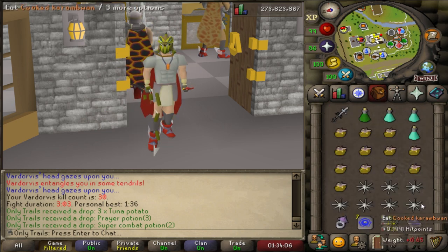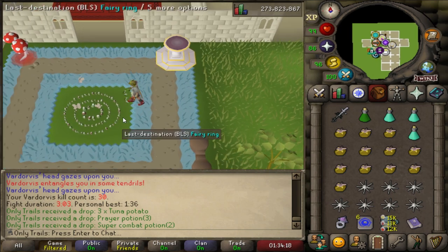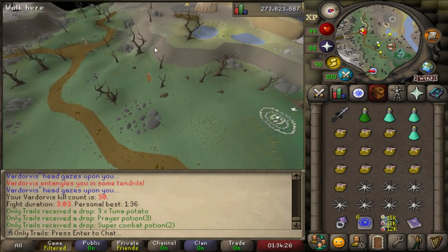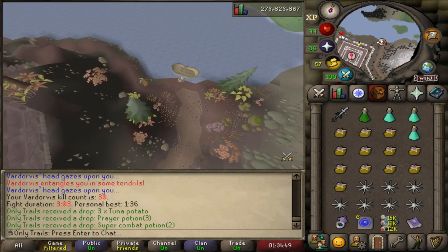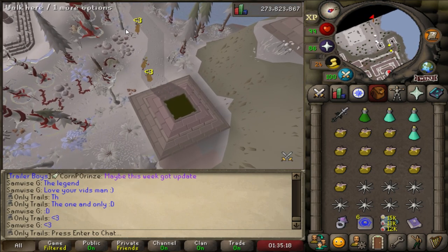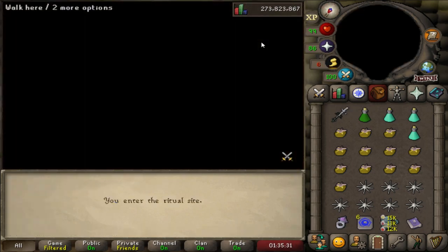Bring the Book of the Dead and your Thrall Runes, and you're ready to go. You get here via a Fairy Ring. The Fairy Ring code is BLS, and it puts you right under the Chambers of Zarek. From here, you run southwest to the boat and board it. From there, run west, go into the temple, and all you gotta do is climb over this rock and you can start the boss fight.